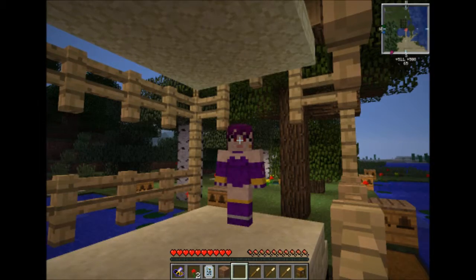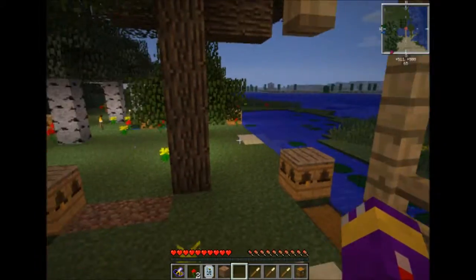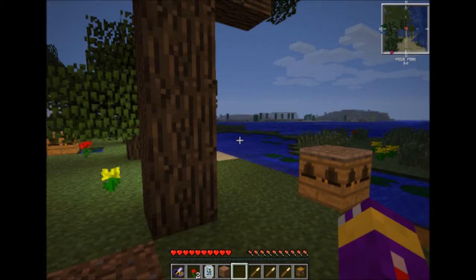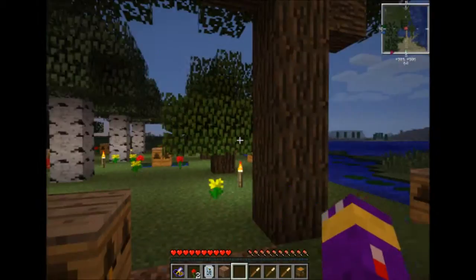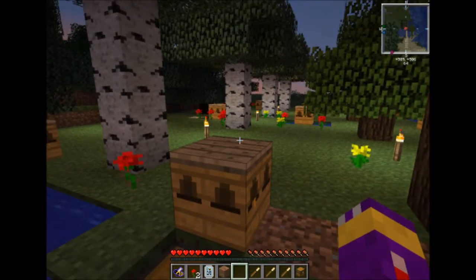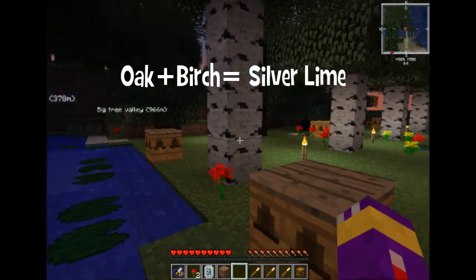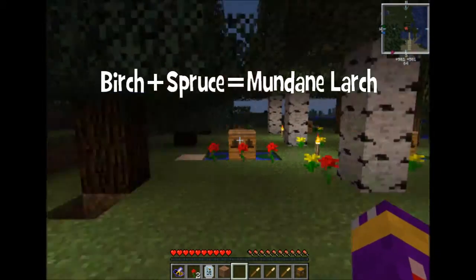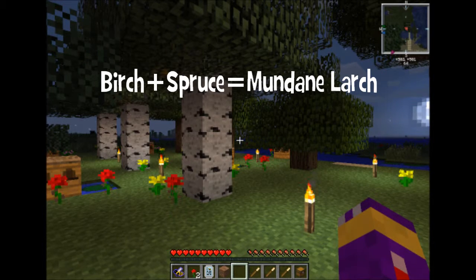This is our brand new place! We've got our beehives back, and our trees, and we're starting to breed trees. It's nighttime. First part of tree breeding: Oak and birch make Silver Lime, and Spruce and birch make Mundane Larch!